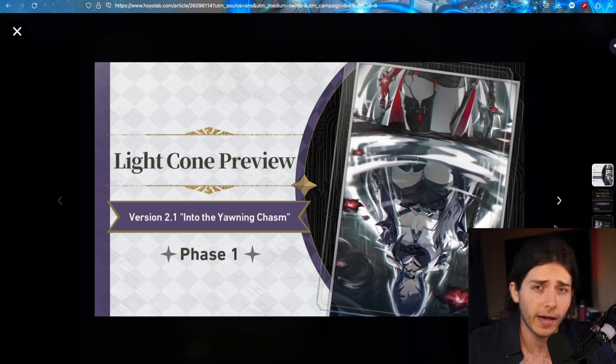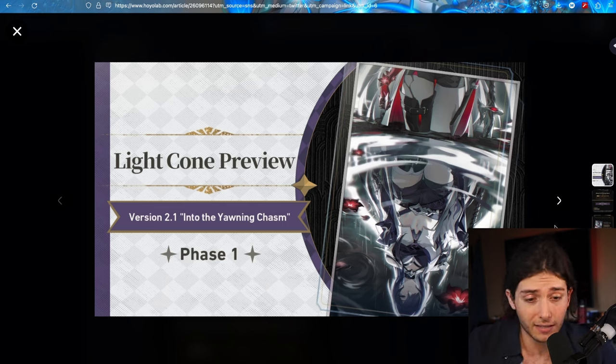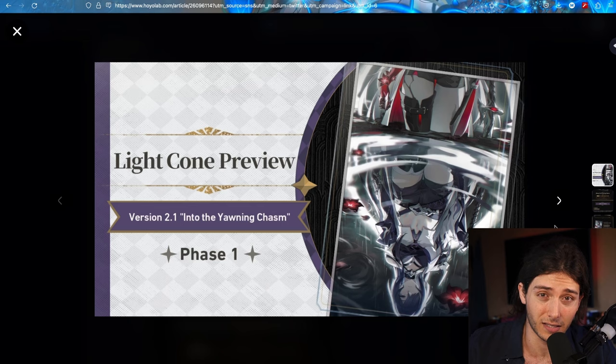I've heard a lot of discussion about if you don't have Acheron's Light Cone, is it even worth it to pull her because she might be worse than Jing Liu? Well, Jing Liu is amazing — she's an S-plus tier character, one of the only things I agree with on that Pride Wind tier list. She is destructive and amazing, and the fact that Acheron even matches up with her is amazing. And if you do get her signature, the fact that she outperforms Jing Liu is pretty amazing as well.